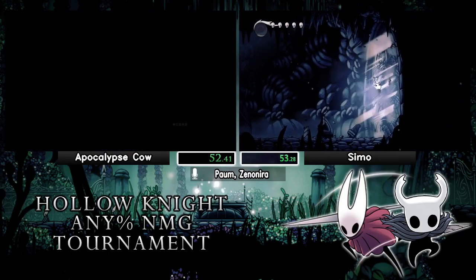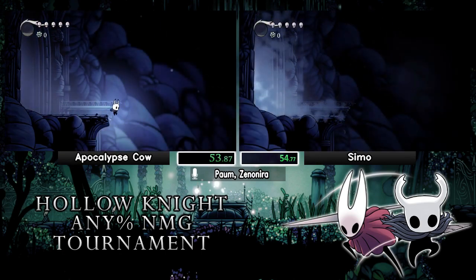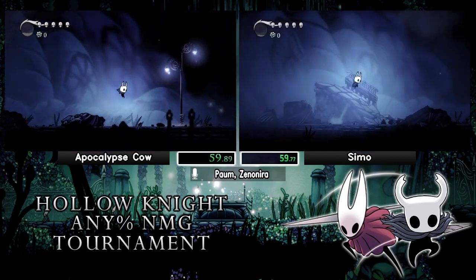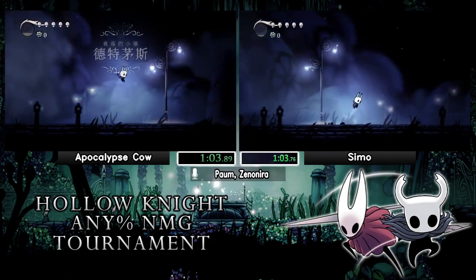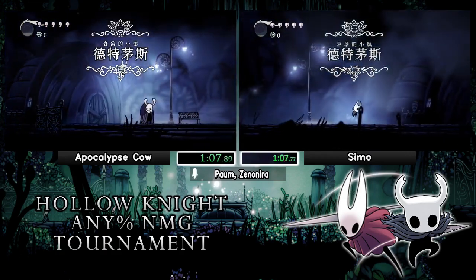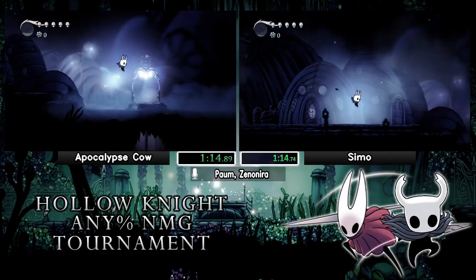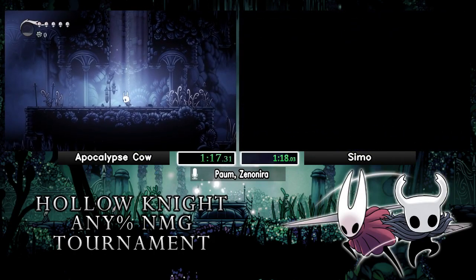Both players are pretty equal getting out of King's Pass, with Semo being slightly behind — a couple seconds. I'm not sure how much practice Semo has had recently versus Cow. I know Semo has been running this pretty hard for a couple weeks in prep for a tournament, but I don't know if he's taken a break from the any-percent route since. It's a pretty optimized run, so even a short while of rusting can actually matter quite a bit.